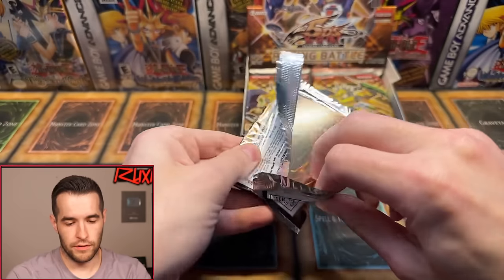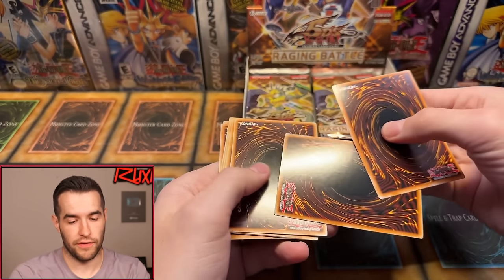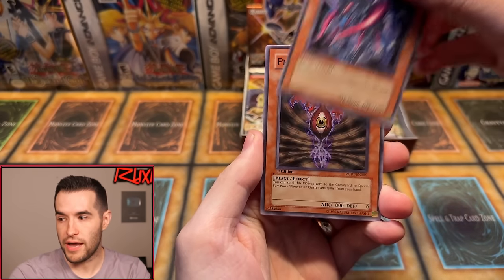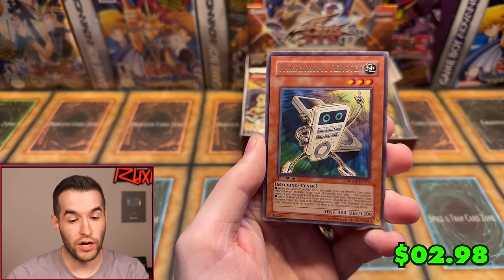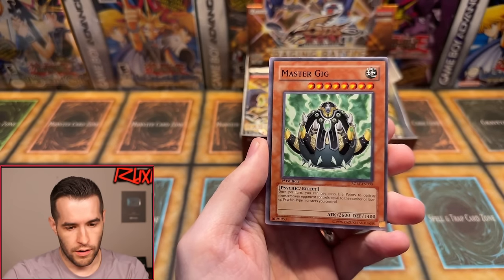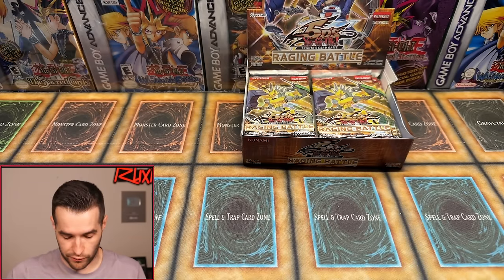Another giveaway right after this — quarter of the way through the box. Pack six: Emissary from Pandemonium, Phoenixian Seed, Miracle Locust, Trap Stun, Morphtronic Bind, Bone Temple Block, Level Returner with Sangan, Morphtronic Remotin — that was like two or three bucks. And Master Gig, a $3 rare. We're now one for six. Slow start, but we know there are foils in here because we got the Phoenixian Cluster.